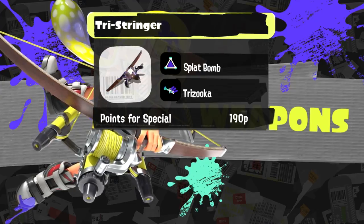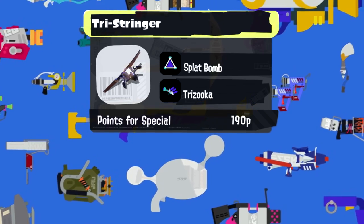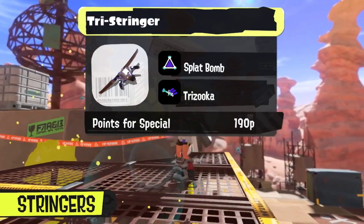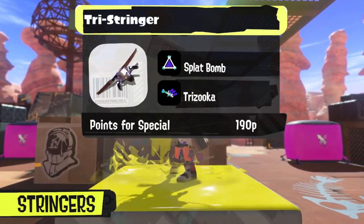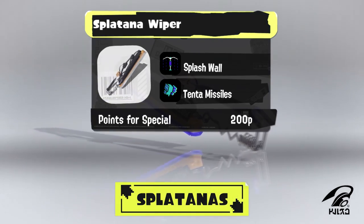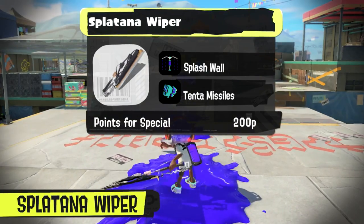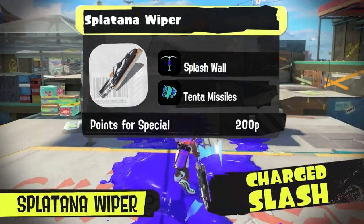Let's not forget the brand new weapons in the game. For the Stringer, I want to give it a more aggressive kit — the current one really doesn't do that too well. We can give it a Splat Bomb for versatility, and then the Trizooka, just like for the Nautilus, to get rid of opponents that are just out of your reach. I wonder how the Splat Bomb will combo with the bombs that the Stringer leaves behind. The Splatana seems like you would love to know where opponents are, seeing as you have to get super duper close to cause a lot of problems, so why not give yourself a Wall to escape when things go bad, and also Tentamissiles so you know where your opponents are — the only drawback being that the Tentamissiles would take the Splatana players out of the fight for a second or two.